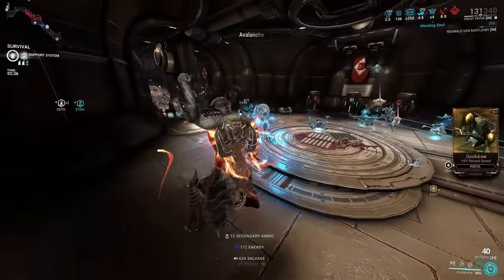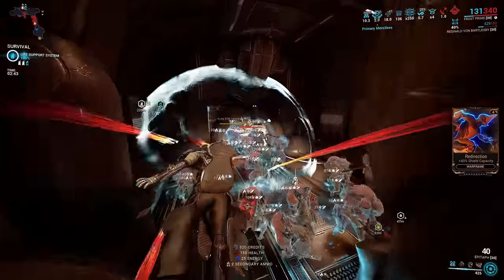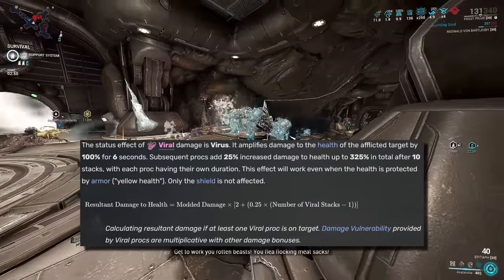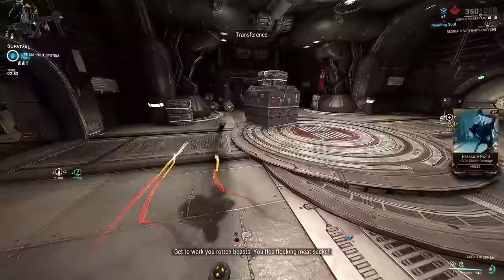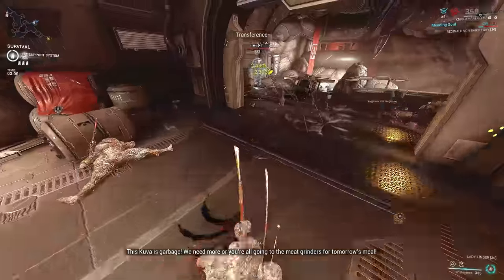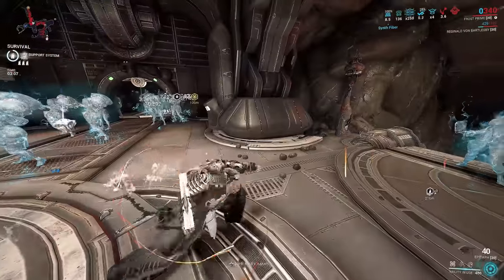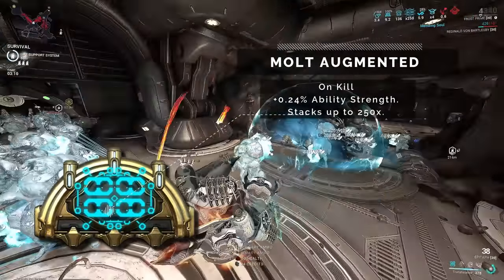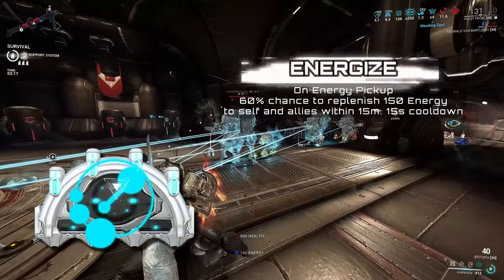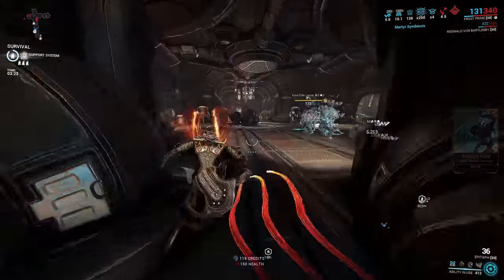We're going to take this even further by applying viral procs on enemies so they take more damage to their health. And we can take this even further with the heat inherit mechanic to scale heat damage and damage over time even more. For more information, please check out my guide on heat inherit to understand how to use it to scale your heat damage. For arcanes, I'm using Molt Augmented to increase my strength by 60% at max stacks to improve damage and cap out the armor strip requirements. And finally, Arcane Energize to boost energy regeneration upon pickups — this is an ability spam build, so that's going to benefit you a lot.